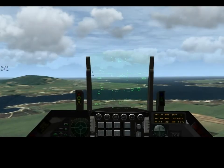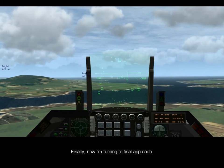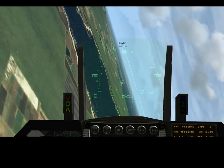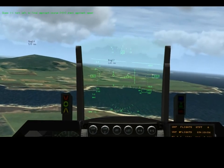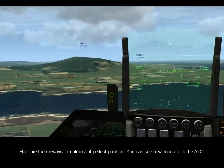Glass one-one, descend to 2000, maintain maximum forward speed. Turn left heading one-two-zero, vectors to final, runway zero-five left. Glass one-one, turn left to final approach course zero-five-zero, check approach speed.